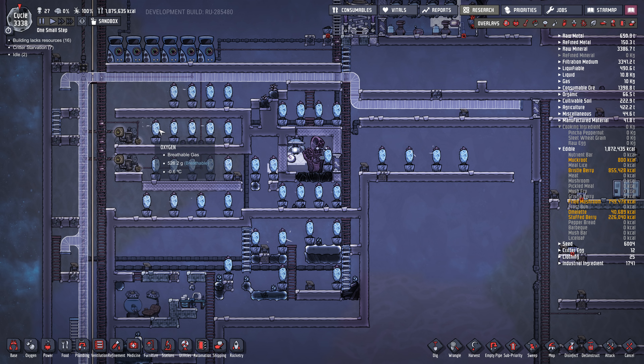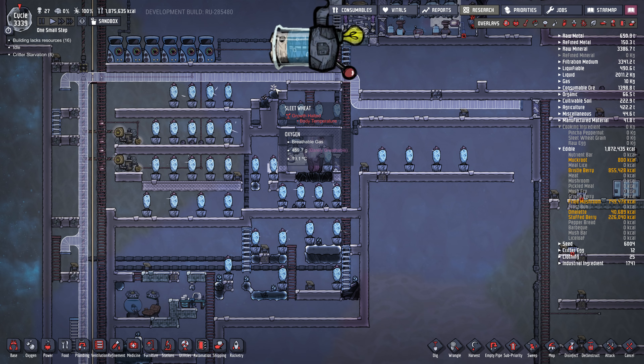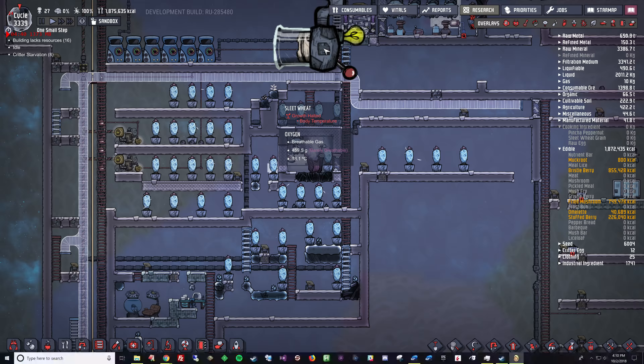I did some stuff in the top right-hand corner of the base — there's a lot of cooling here. All these weeze worts are from the ice planet; I used a bunch of rockets to get them but I've since dismantled my rockets. It's a little bit too warm here for the sleet wheat. The game saving now takes a very long time — there's just so much stuff on the map.